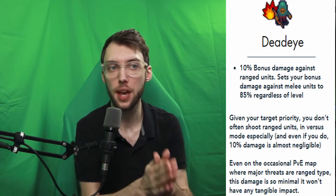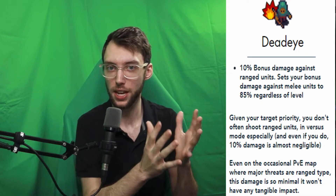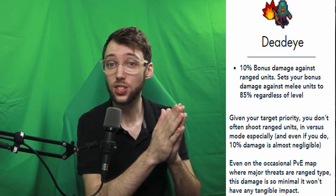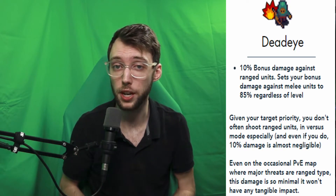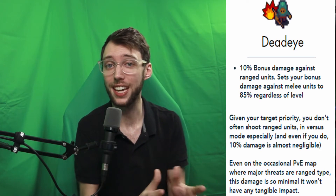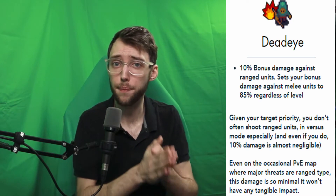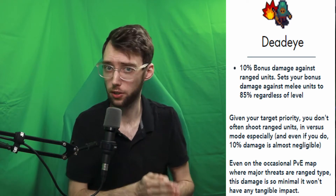The Denai spec gives a 10% bonus damage against range units, which isn't what you prioritize if a tank is present. Also, your buff against melee units is capped off at 85%. With the Epic unit, you get 40% bonus damage against range units, but the milestone ability is also capped at 85% instead of reaching 100% at level 30. This is not a good spec.